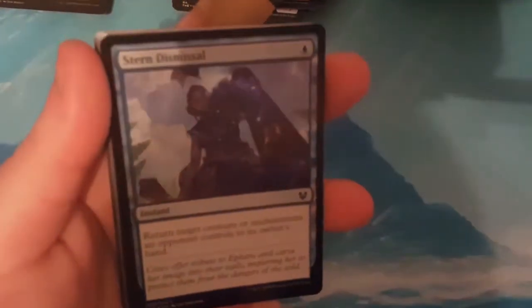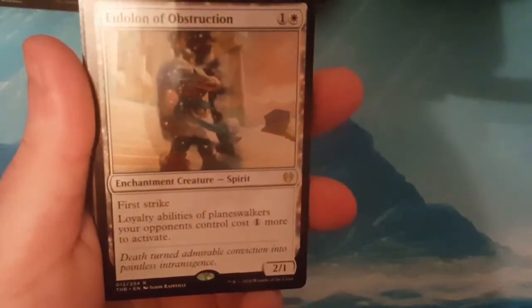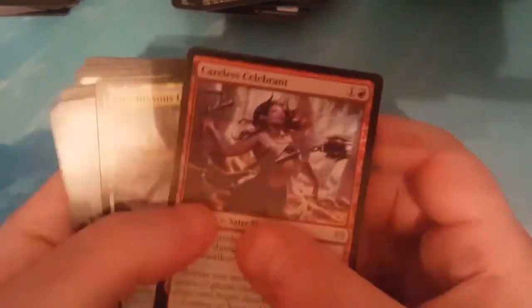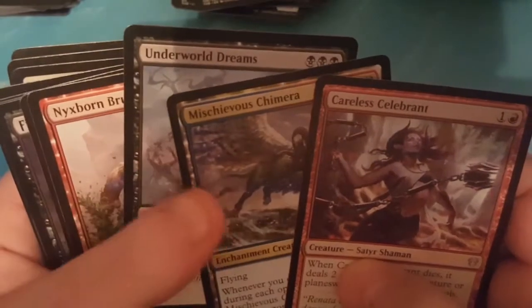Next pack: a foil Stern Dismissal, and Eidolon of Obstruction is the rare — 2 to cast, 2-1, First Strike, Spirit Enchantment Creature. Loyalty abilities of Planeswalkers your opponents control cost one more to activate. I actually have to look up the rulings on that card — I'm not 100% sure what happens with adding or removing loyalty counters, whether it only affects the minus abilities. Uncommons: Underworld Dreams, Mischievous Chimera, and Careless Celebrant. Underworld Dreams was always a good card — it's weird they put it in this set.